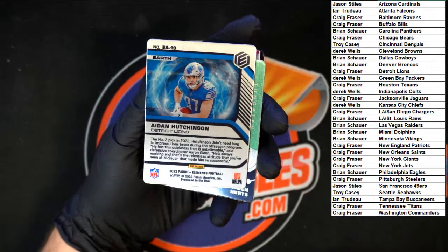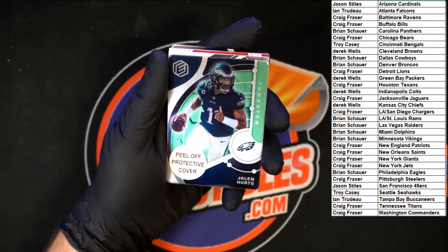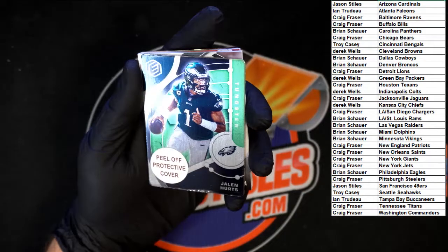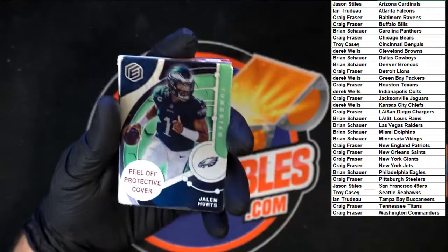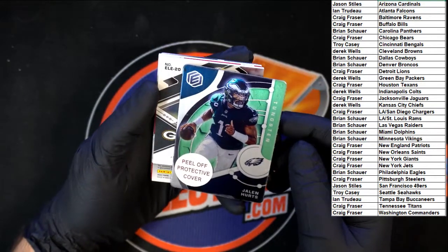Let's flip that real quick — it's not numbered, but behind that is a Jalen Hurts Tungsten. There it is. Maybe that light's a bad idea because it's putting a lot of glare on the metal, but we'll make it work. Very nice — Jalen Hurts! That one going to the Eagles. Who's got the Eagles?